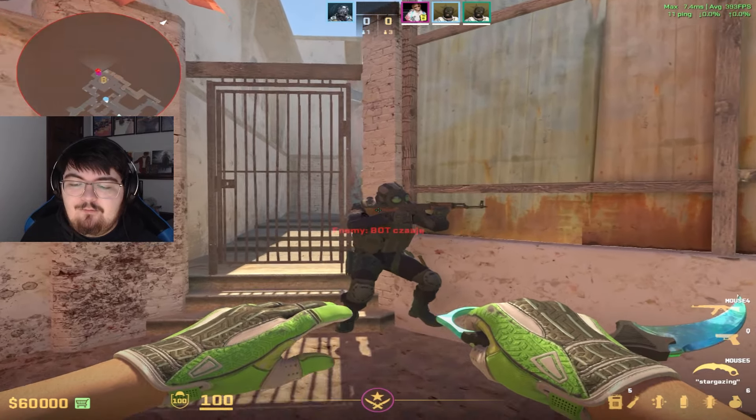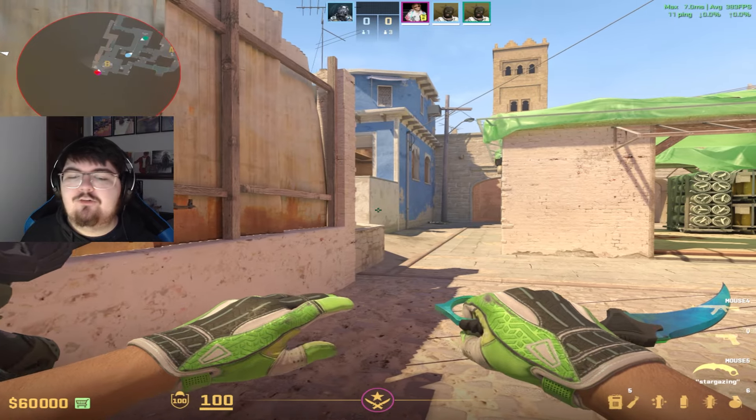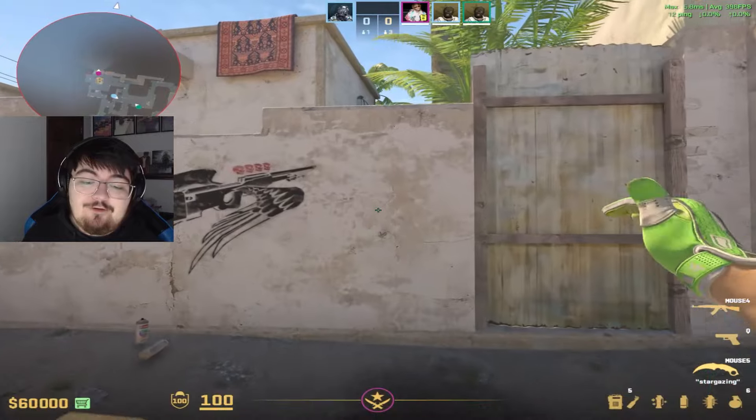Right now, you're looking at what might be the most powerful spot on B-Site Mirage, and I want to show you a couple of ways to handle that, starting with the flashiest one, which is actually the wallbang you can do from Van. If you're confused, let me quickly show you.